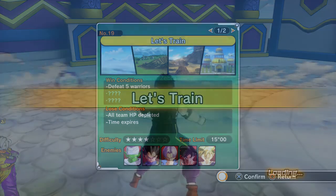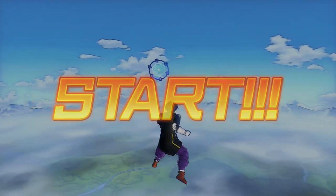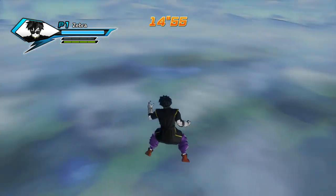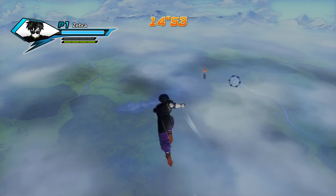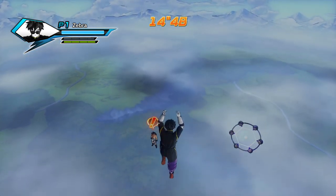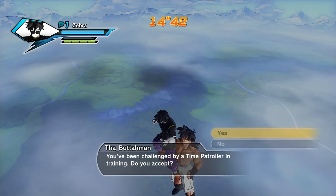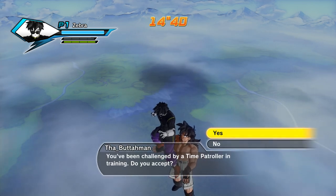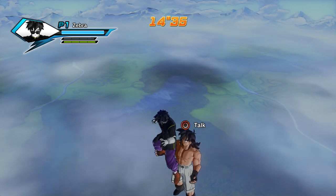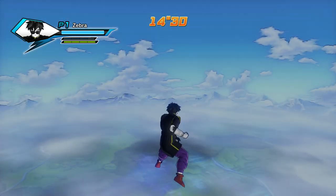Let's train! Win conditions: defeat five warriors. I think I'm solo with this one. We're way out here in the sky — this is sort of spooky. There's just some dude chilling here standing in the air. A time patroller in training has challenged us. I'm not sure if it's a good idea since we have all these other dudes to fight — maybe at some other point.